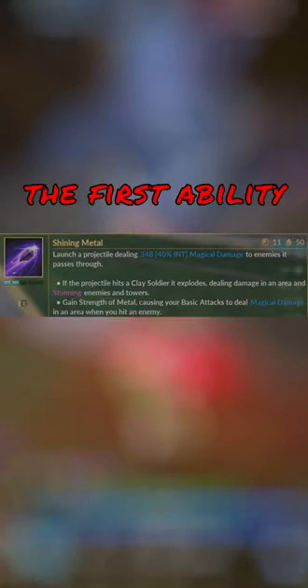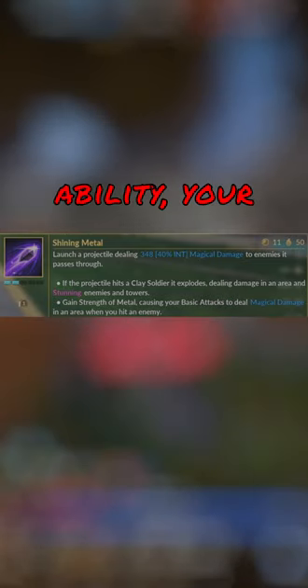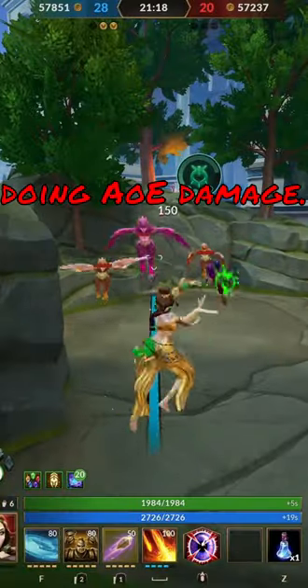When playing Nua, the first ability you want to unlock is her 3, Shining Metal. This ability shoots a projectile in a line that does damage and passes through enemy gods and minions. If you hit a god with this ability, your auto attacks will then be buffed doing AoE damage.